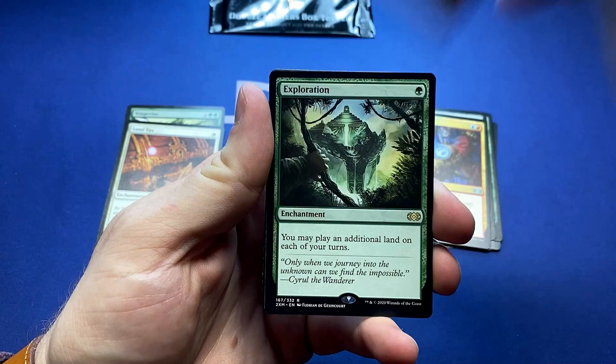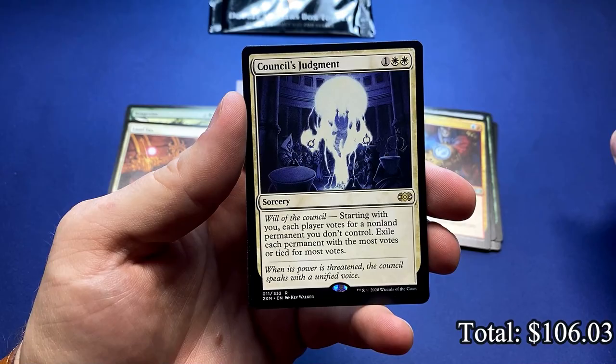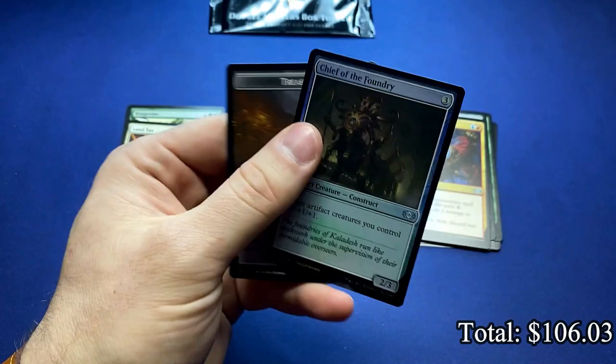Exploration — one of the higher dollar rares in this set, one of the most useful cards in the set. And Council's Judgment, another very effective removal spell for Commander. Foil Chief of Foundry.